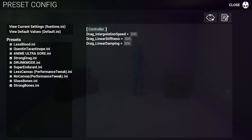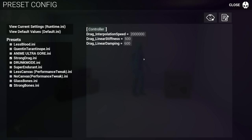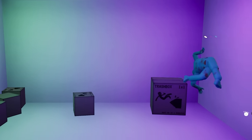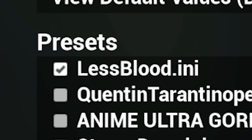Wait, I can change the drag mode — interpolation speed is at 200. What if I put it to 2 million or 2 billion? I don't know what's going to happen. Nothing apparently. Alright, now let's try the less blood ini.